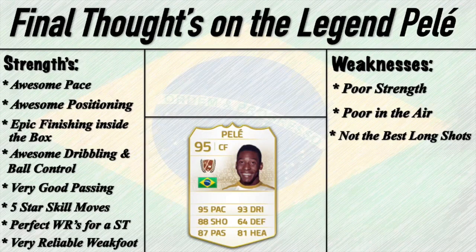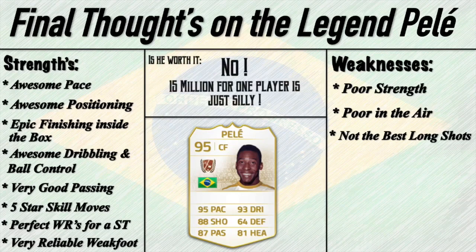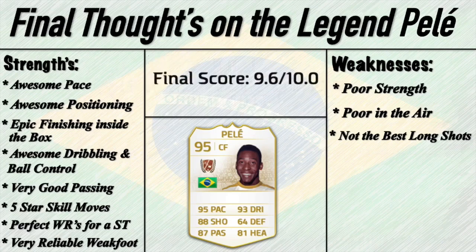His finishing inside the box was awesome. He has 95 finishing but it felt like 99 — he did not fail whatsoever for me when it came to finishing inside the box. His dribbling and ball control is absolutely phenomenal, definitely one of the best dribblers in Ultimate Team I have used. He's got 93 dribbling on the card but Pele's dribbling feels like what 99 should be — I cannot imagine anybody's dribbling being any better than this card. His passing was pretty good; the 87 passing stat felt accurate. He's got 5-star skill moves so skillers will love using him. The work rates are perfect — high attack and low defending. And his 4-star weak foot felt more like a 5-star, no word of a lie.